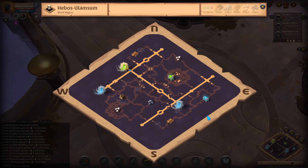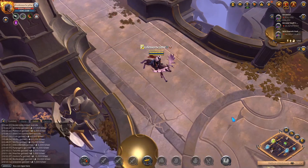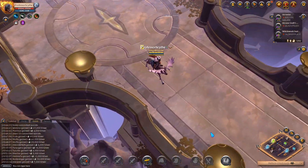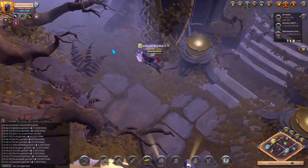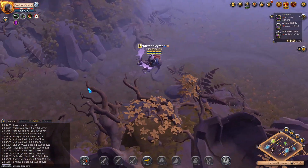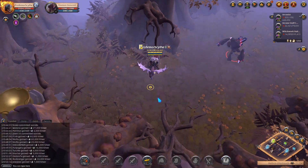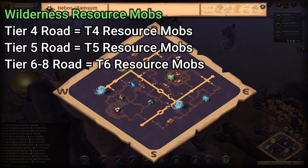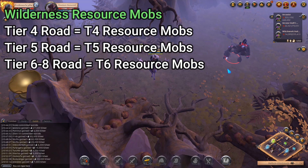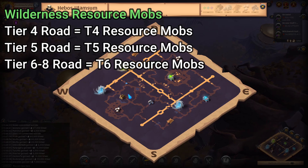Inside of this wilderness, there are going to be resource mobs. In any of these areas you can find skinning, fiber, stone, wood — different types of mobs depending on the road you're on. We have a titanium elemental here, so this is going to be a tier five road. If you're in a tier four road, you'll find tier four resource mobs in the wilderness. If you're in a tier five road, you'll find tier five resource mobs in the wilderness.